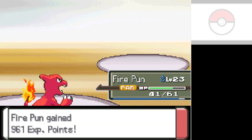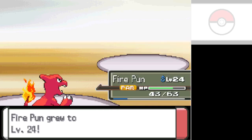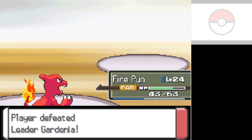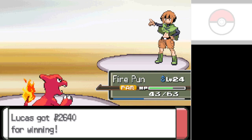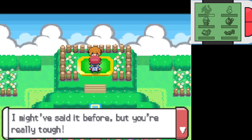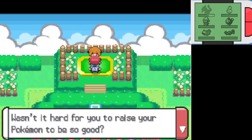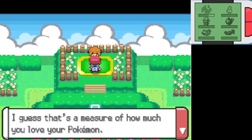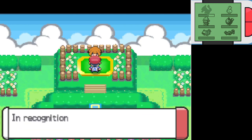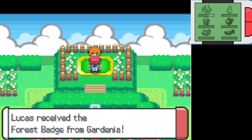Fire Pun swept the gym — almost literally. I tried to use Yoga Pun, but Yoga Pun did not get to do much. Gardenia says: 'Amazing! You're very good. Wasn't it hard for you to raise your Pokemon to be so good? I guess that's a measure of how much you love your Pokemon. In recognition of that, I proudly grant you this.' Yay, we got the Forest Badge from Gardenia!